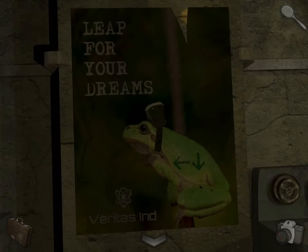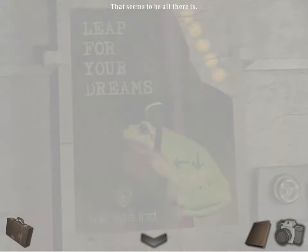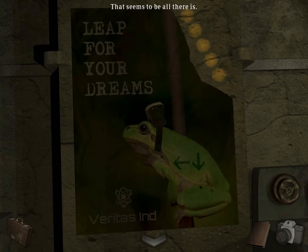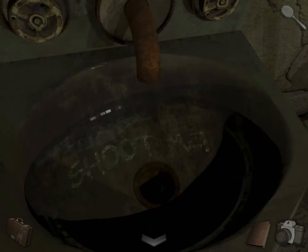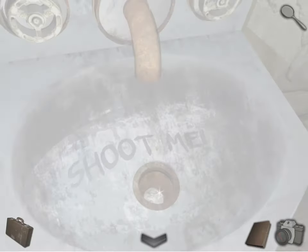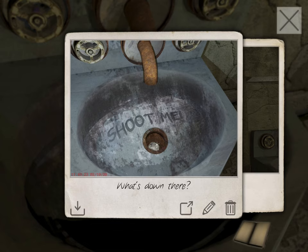So come over here to this poster off the corner and take a photo. So there's a frog, two arrows, and five dots. Come to the sink — it says 'shoot me.' So you can shoot it with the camera. Take a photo. And now if you look at it, you can see there's a coin in there. We'll come back to it.